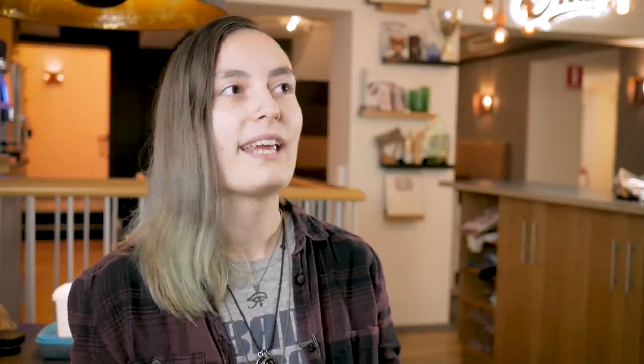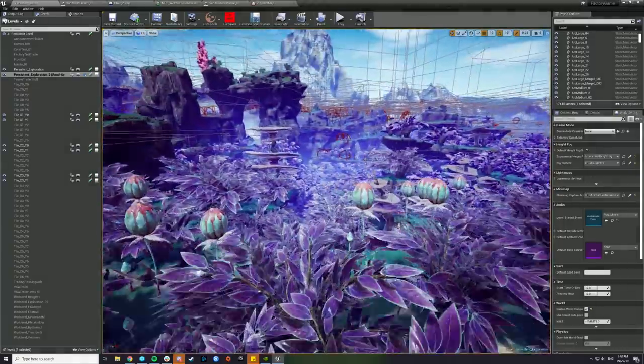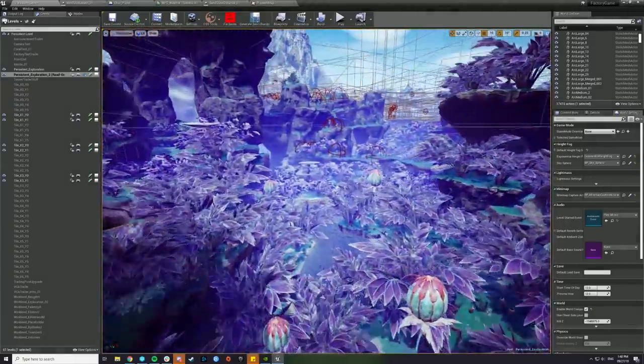I pretty much started with level design when I started studying game design at school. I had no idea what it was at first, and then I immediately discovered I liked making digital worlds. Also making them pretty, which was a problem at first because I didn't make them functional, but I got there eventually. I've always been walking around with worlds in my head and now I just actually make them, which is pretty cool.